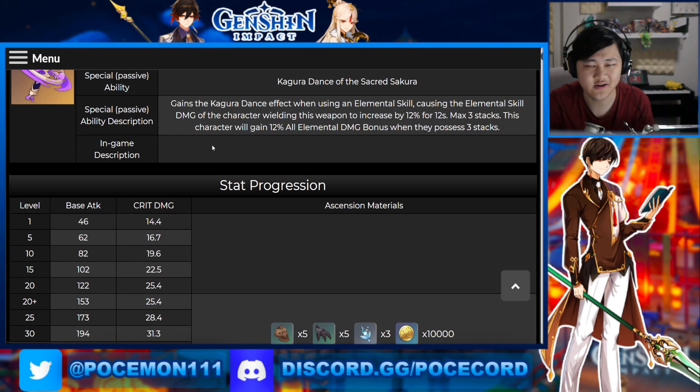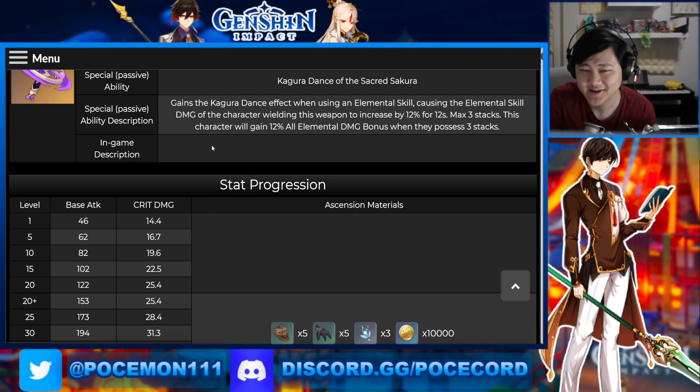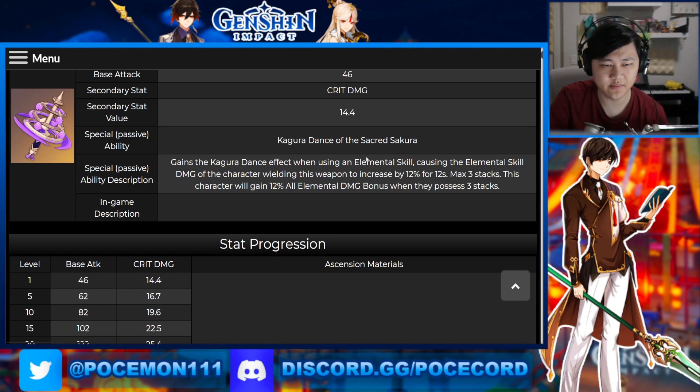We'll talk about that on average. It's not like anyone's ever guaranteed to get a Widsith or whatever — well, Blackcliff you could get. So the special passive, Kagura's Dance of the Sacred Sakura, gives you the Kagura Dance effect when using an elemental skill, causing the elemental skill damage of that character wielding this weapon to increase by 12% for 12 seconds, max three stacks. This character will gain 12% all elemental damage bonus when they possess three stacks.